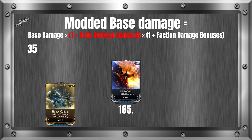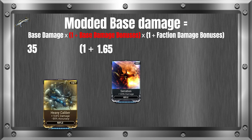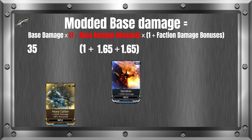To convert the percent to a decimal, we add a decimal to the end of the number and then shift it two places to the left. That gives us 1.65. Now we can add that 1.65 as a base damage bonus to the formula. If we add other bonuses like Heavy Caliber on top of this, we would simply add another 1.65 to the equation, or whatever the number would be, and then solve as normal. I won't be including Heavy Caliber for this example.